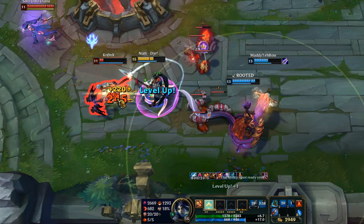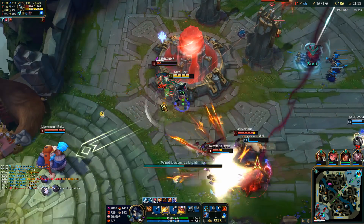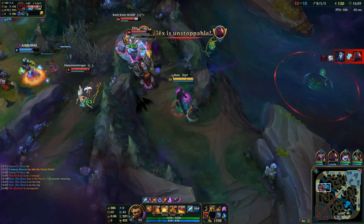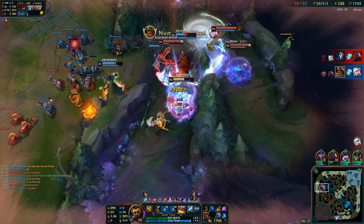If you've seen the other guides you know that this keystone rewards an early lead with extremely hard snowballing potential. If you start to get a lead early it doesn't take very long to be able to 100-0 squishies with fast burst damage using back-to-back auto attack resets.